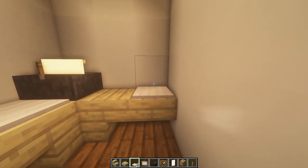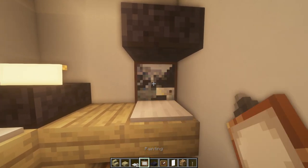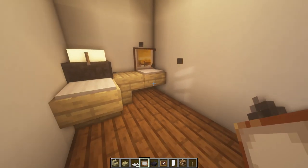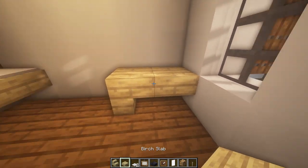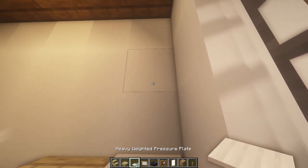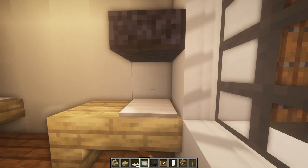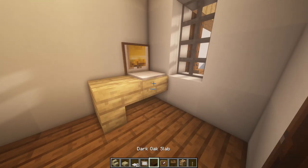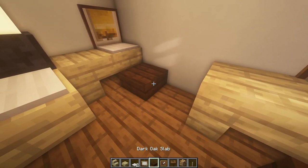Add a computer in the corner over here — place the iron pressure plate and a painting on the wall. Try to get the one that looks like a desktop background, that's probably the best. Add another little desk in the corner using birch, and another computer with the same painting. Finish off this room by adding a couple of chairs using dark oak — a slab with a fence on the back.